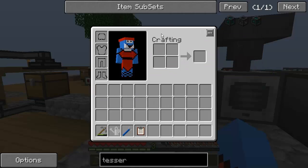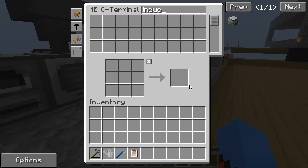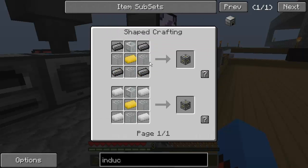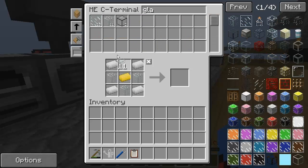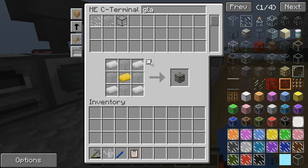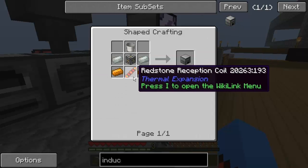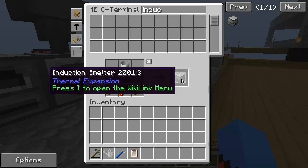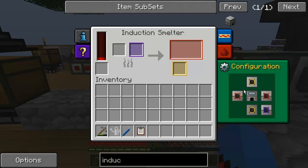So I'm going to want an induction smelter — I'm going to need one anyway, so it just makes sense to make it. What's annoying is it doesn't pick up the glass, so I end up having to make the thing myself in the first place. There we go. Induction smelter — let's pop you down there. Let's turn all of these off; I don't want any automatic inputs or outputs until I say I want some. Good stuff.